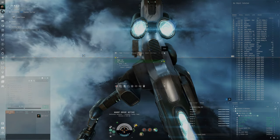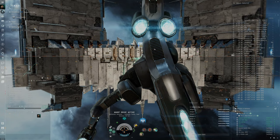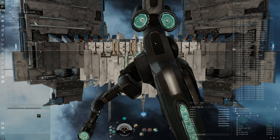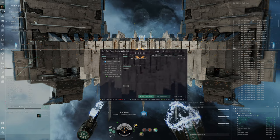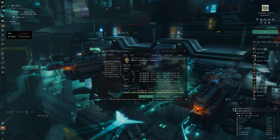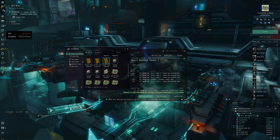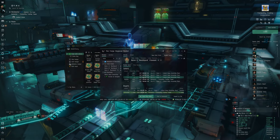What we're going to do to get to nullsec easily is use one of these needlejack filaments that enable us to go there straight away. We'll buy one here in the Tranquility Trading Tower. There are many different types of needlejack filaments — take the cheapest one you can find. They have slightly different properties; sometimes they teleport you into a system with more or less activity.